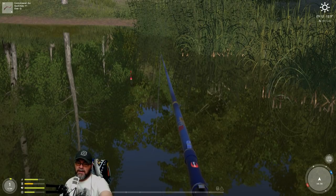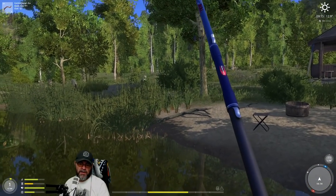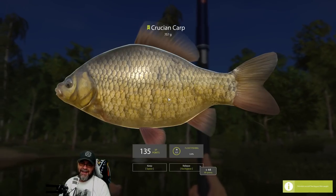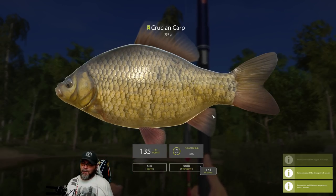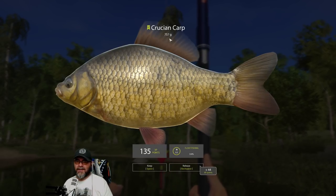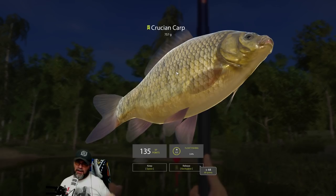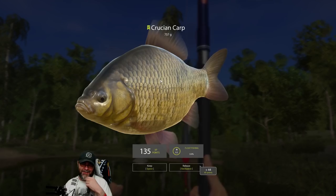There we go — little nibbles there, it's lifted up, and we're just going to go like that. What have we got? That is not a bad little fish! Remarkable — decently sized. We have caught a 757 gram cruising carp. These don't grow massive — a decent sized cruising carp is like a kilo, one and a half kilos. That is not bad at all. I'd be happy with that even on my higher level character.